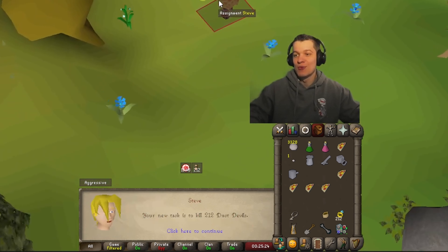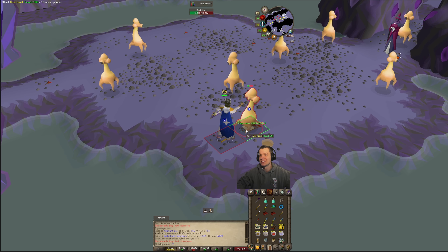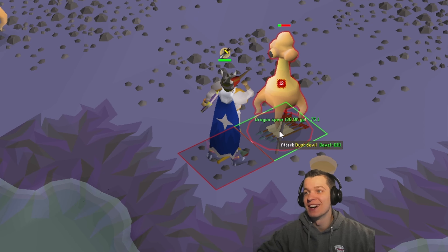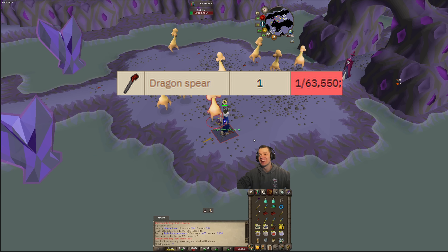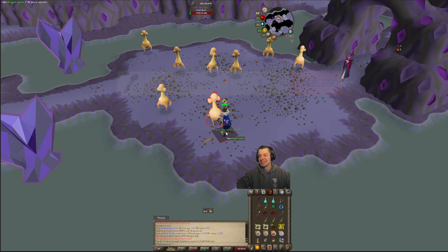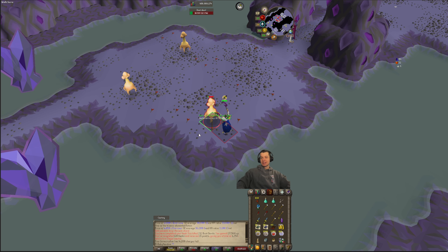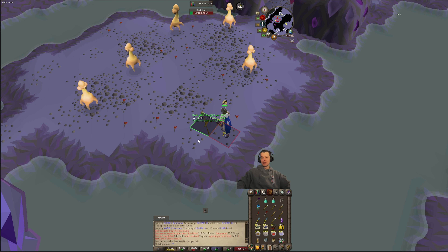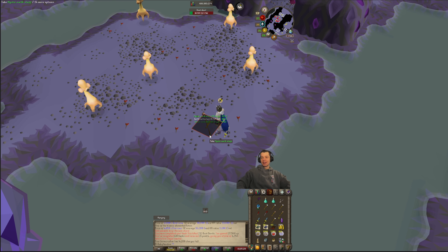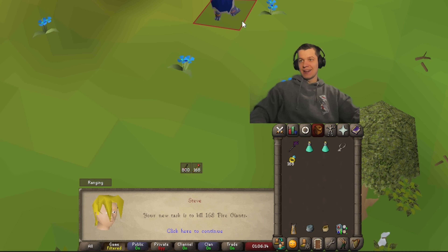212 dust devils — very nice. Let's go bang this out. Probably one of the rarest drops I've received in a while: a dragon spear off of dust devils. That's 1 in 63,500 — pretty crazy. Let's put that in our inventory and throw it in the loot tab. Should be the last kill of the task — no superiors unfortunately, but we did complete a full dark totem, which is nice. Let's bank everything and get our next task.